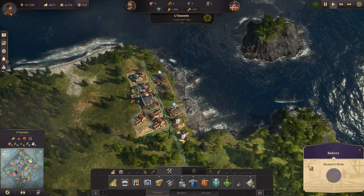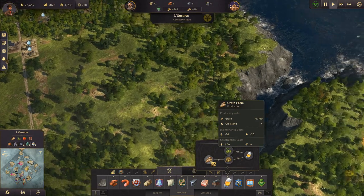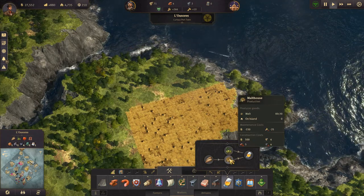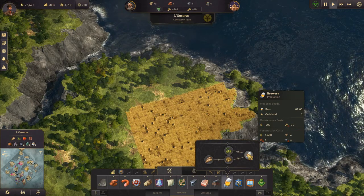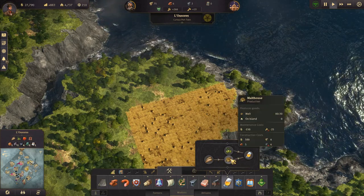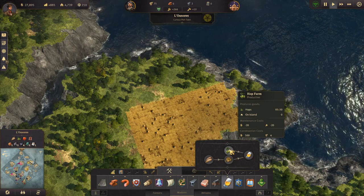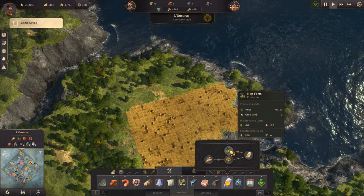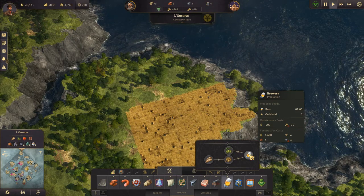We need one more clay at the next upgrade, so let's see. We need grain, so let's build some more grain farms. They take one minute, hops take one and a half minutes, so we need two hop farms for every one grain farm. If we want to get three beer breweries, we need about three grain farms and three hop farms — let me think. Three of those, so that's three minutes.